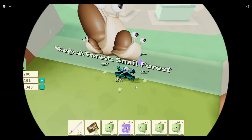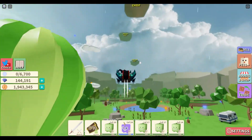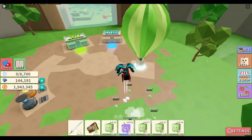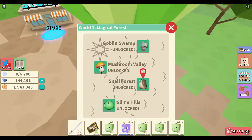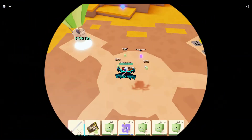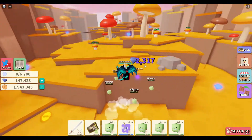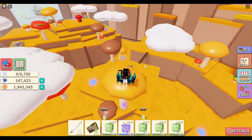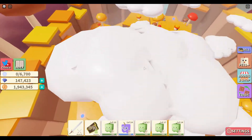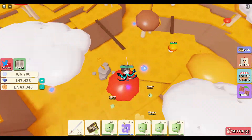So, snail forest — is snail forest the one with the islands? Mushroom thing is with all the good stuff. I like how I call it mushroom thing instead of its actual name, mushroom valley. Anyways, after I claim these chests, we are going to be going to the zombie world.